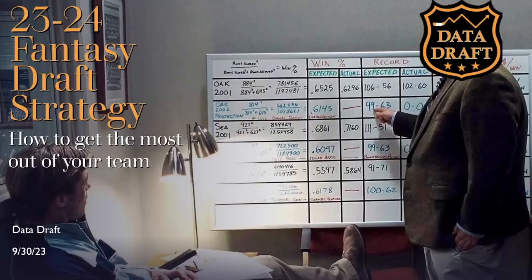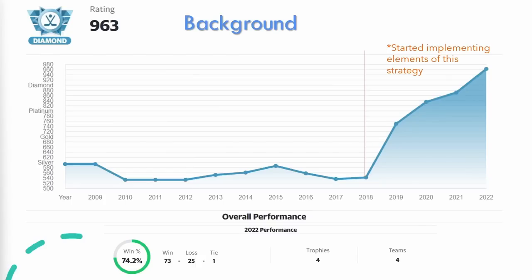But before we go any further, why should you listen to me at all? This is my background going back to 2008 — about 15 years of data — and as you can see I was middling at best, never above sixth place, until 2018 when I started implementing elements of this strategy. The first element was not drafting a goalie in the first or second round, and we built from there. This worked quite well — last year I had a 74.2% win percentage, four teams, two first places and two second places.